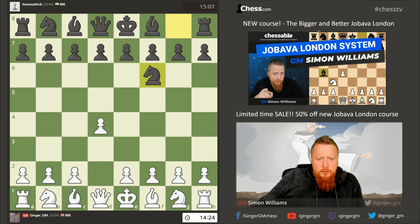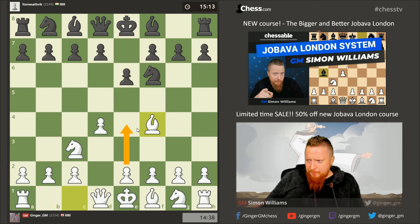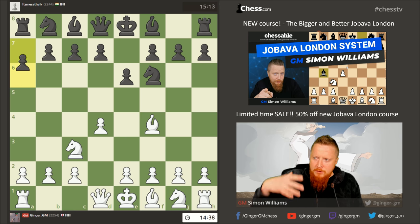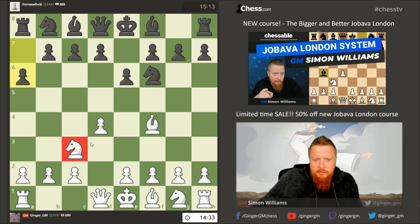The idea of the Jobava London — the first three moves you play like this, placing the bishop on f4. I even give some little lines in the French defense that are playable, just in case you don't necessarily like the setups you get here. But in this game I'm going to follow the repertoire that I recommend, and this is stage one of the Jobava London.